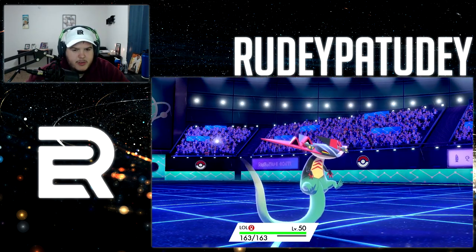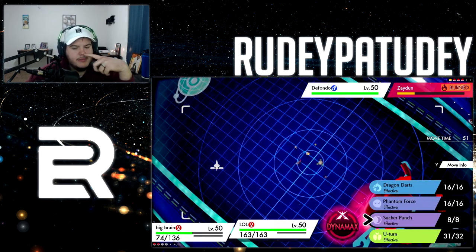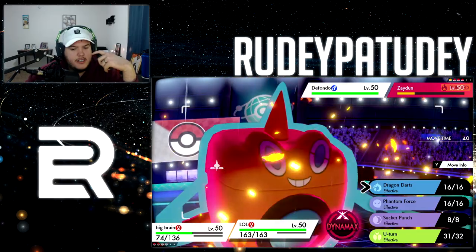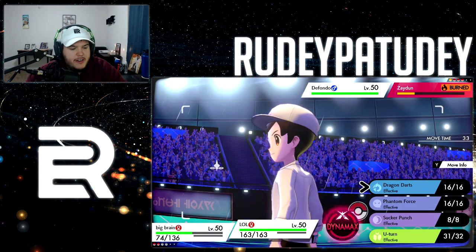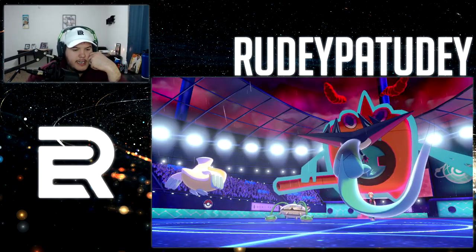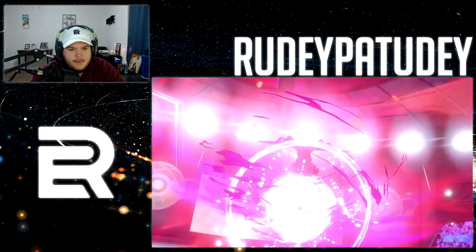We're definitely going to take out this Rotom-Wash with Sucker Punch and a Skull Bash. Wait — I don't want to Sucker Punch because I'll get stuck into it with Choice Band. Even after Dynamax I'm still stuck in Sucker Punch — I've tested it on Showdown. That would be a good move if I had more mons to trade into. I'm just gonna Dynamax. If I can't kill them all while Dynamaxed, it doesn't matter.